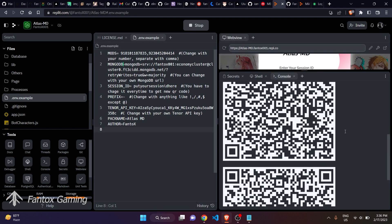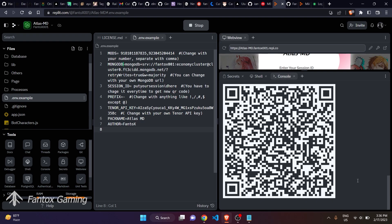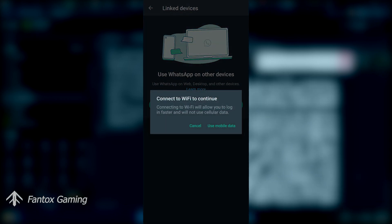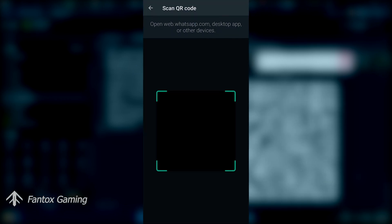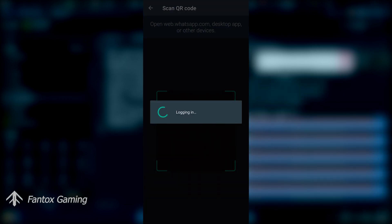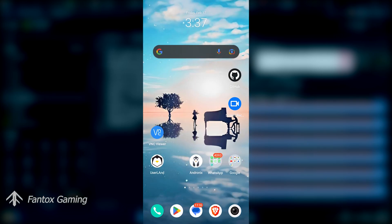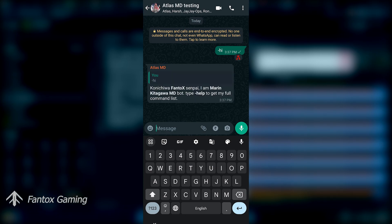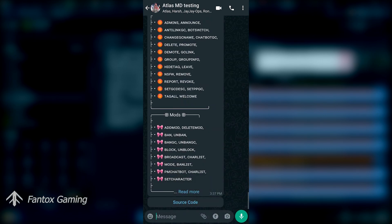Back on the PC screen, the bot has started generating a QR keyword. Let me scan the keyword directly — I'm going to WhatsApp, then Link Device, and scanning the keyword. You can see the bot is logging in and has successfully logged in. Let's test the bot to see whether it is working or not — and you can see it has started working.